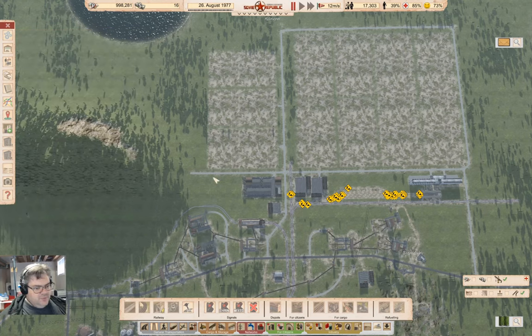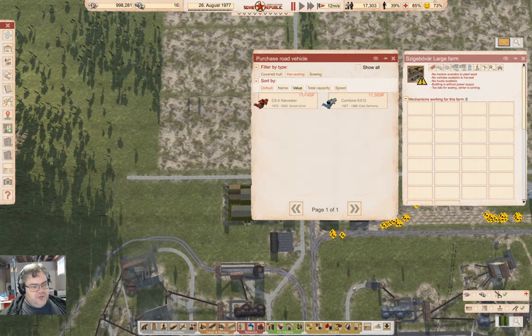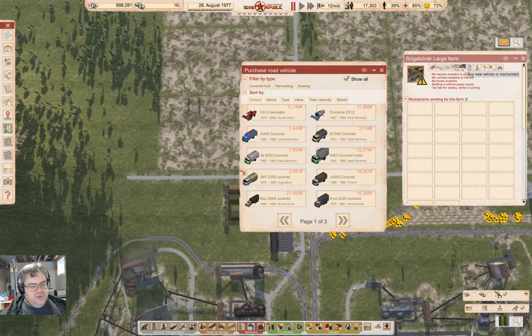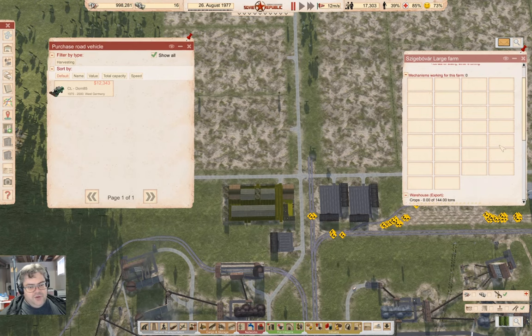There's something interesting with the mechanisms. Looking at dollar-denominated mechanisms, there's a harvester with speed 30 over here, and the tractors are all up to 27. But here we've got a harvester that's speed 35. So we kind of want that Western harvester, and we're going to need about half a dozen or so of them — that's 12K dollars each. We've got 30 slots for mechanisms here.